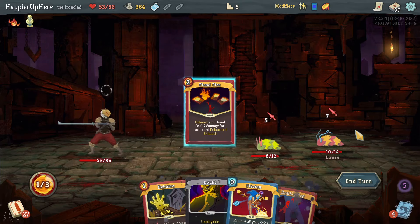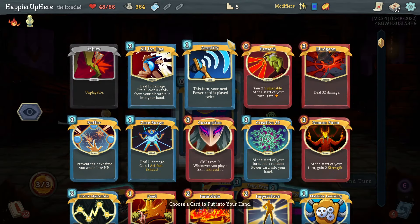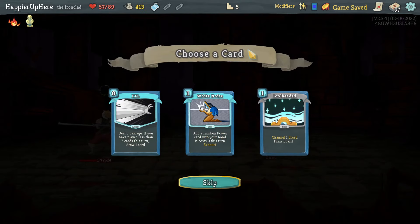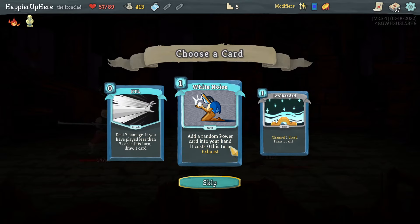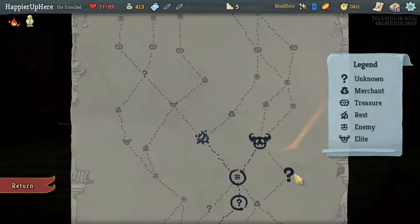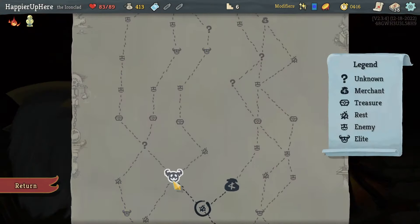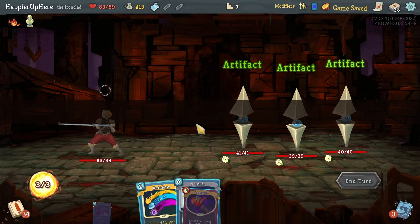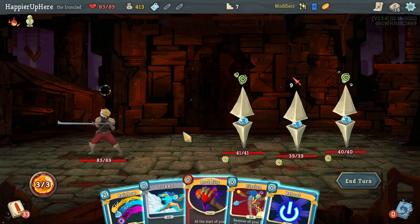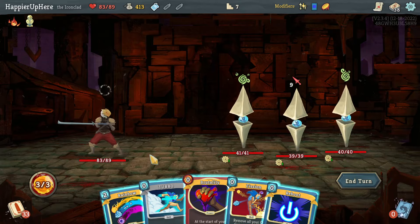Let's kill the backliner and then try to wait for Feed to kill this one. Actually I can just Seek it right — let's Seek the Feed. White Noise, Cool Headed, FTL — Cool Headed is interesting; White Noise is good. That's a tough choice; I think I'll take Cool Headed to have a little bit of block. Right here I have to rest back to almost full HP. Then I got the Sentries — this is not a good way to start.